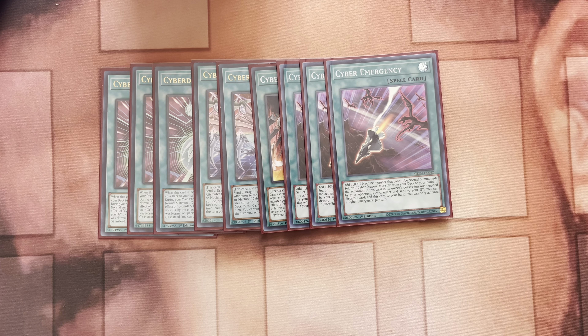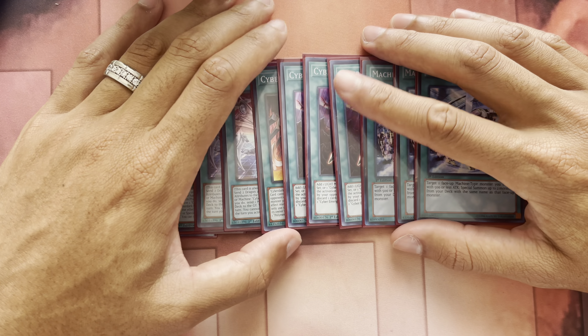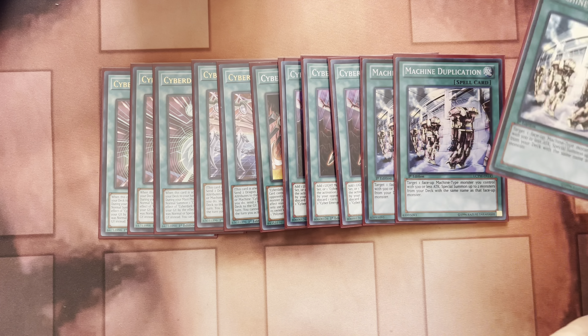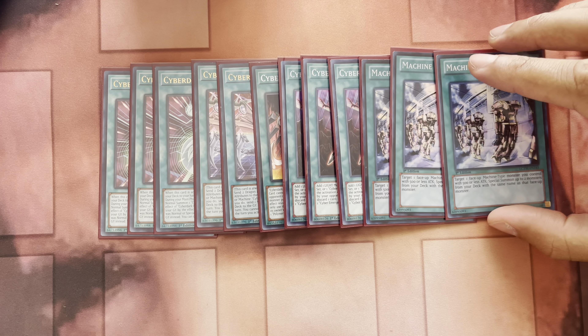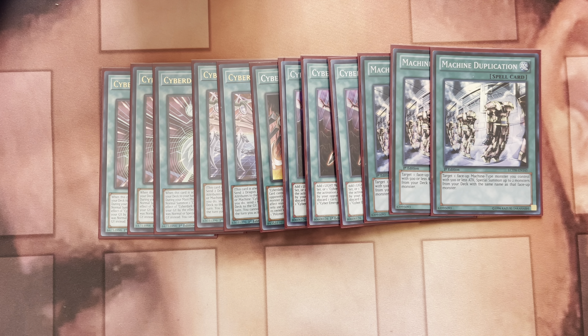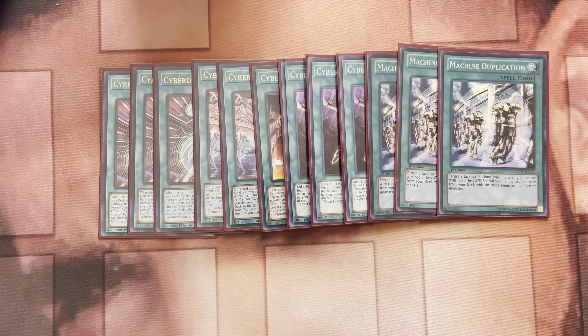Three Emergency — you already know what Emergency does. Three Machine Dupe — this is heavy Cyber Dragon package. Since we run three Cydras and three Cores, you just slap down your Core, search your spell card, activate Machine Dupe, go into Infinity, and then just pop all the way off because the rest of your hand is probably straight gas after that.